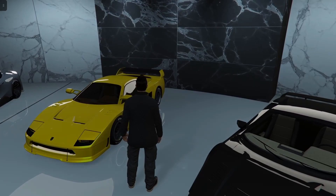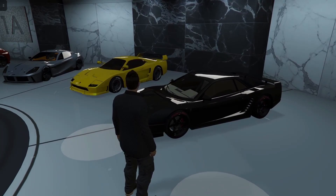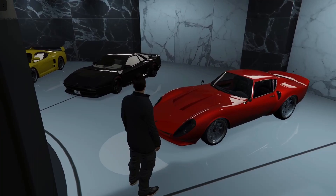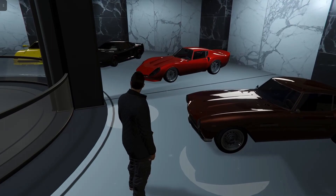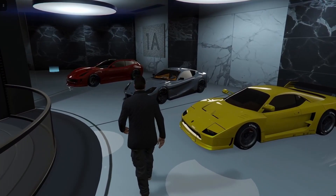Next up is the Cheetah Classic. This car goes for about $865,000, is based off of the Testarossa, and has a top speed of about 120 miles per hour. Next up is the Stinger GT. This car goes for about $875,000 and is based off of the 250 GTO, with a top speed of 112 miles per hour. Next up is the GT500. This car is $785,000, is based off of the 250 GT short wheelbase — some people also compare it to the old BMW 507. It has a top speed of 110 miles per hour.